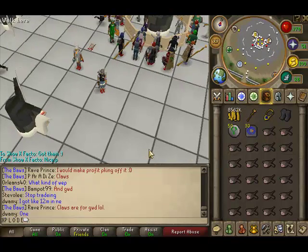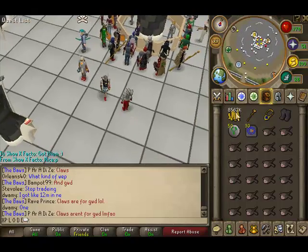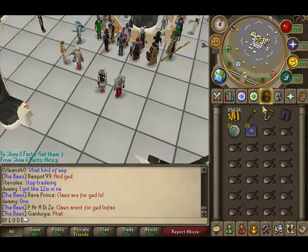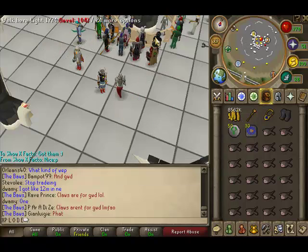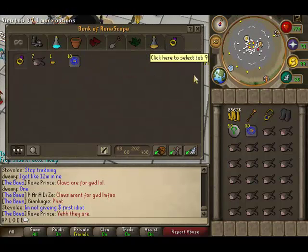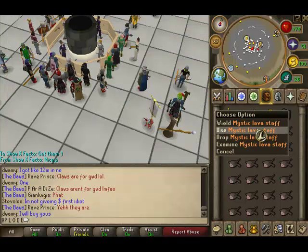Hey guys, this is my guide for advances. I made all this in just one day, and yeah, this will teach you how to do advances. Take a one GP fire or lava staff, games necklace, climbing boots, mats, bones, peaches, and food.